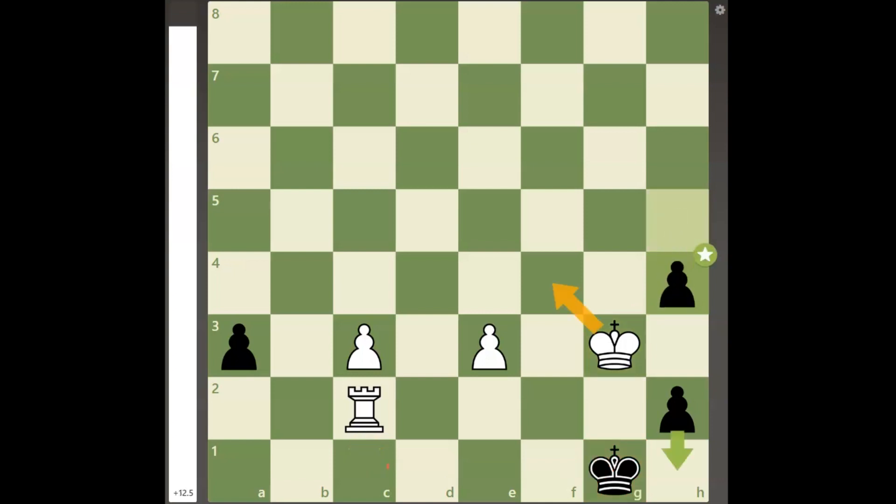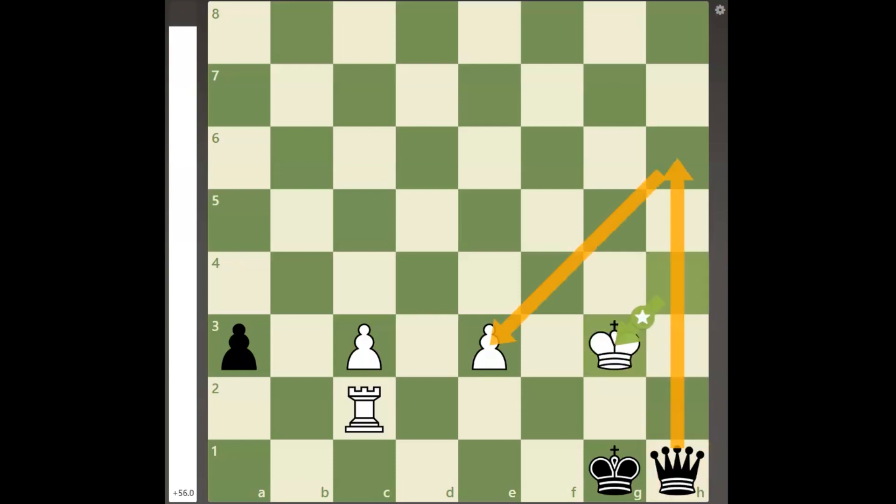Because king to f4 allows black to win white's rook for the h-pawn and promote his other passed pawn, white must play king takes h4, allowing black to promote with check so that his king can get back to g3.